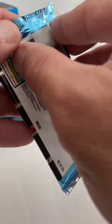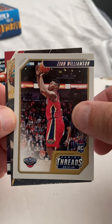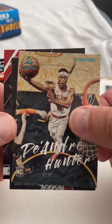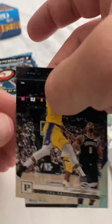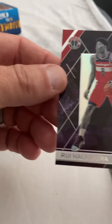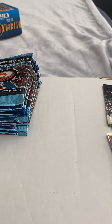Next pack. There we go — Zion, that's centered pretty well. DeAndre Hunter, that's a teal. Kelvin Johnson rookie. Ron James. And there's another Rui Recon. I like those, these are nice cards. Not the high-end ones, but I think they're pretty cool looking.